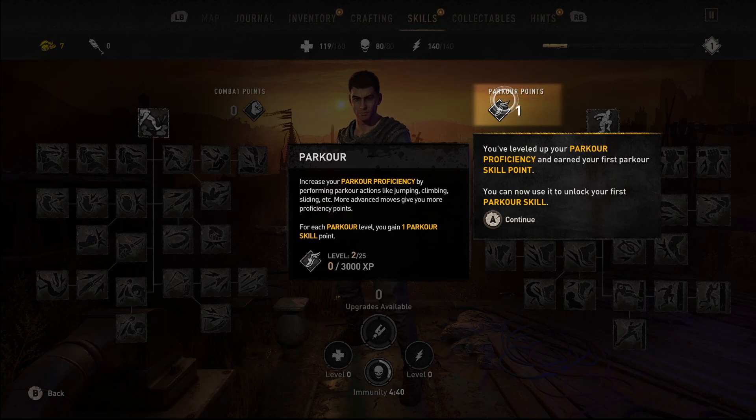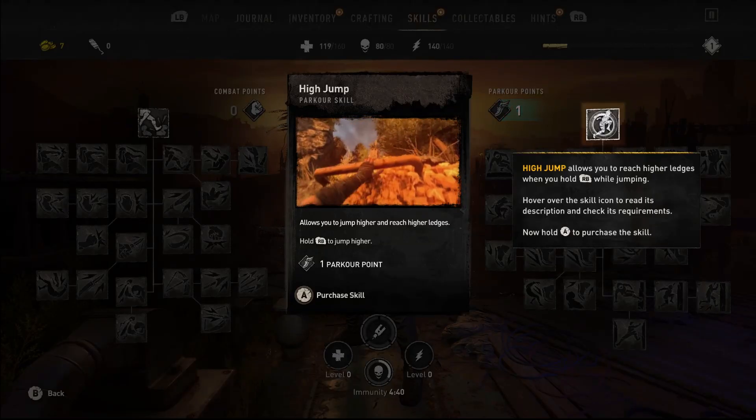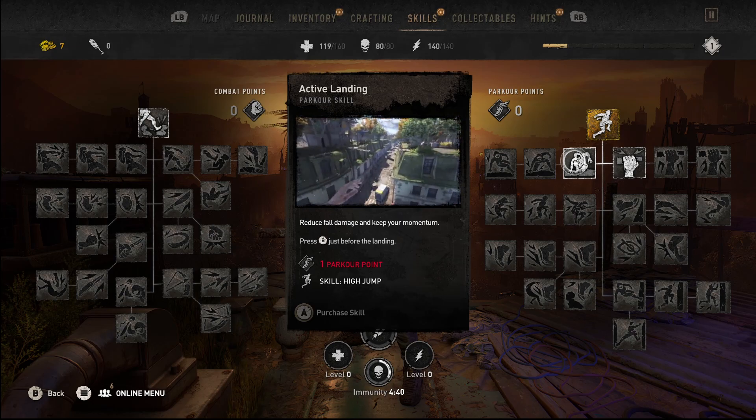So you level up your parkour points — it's self-explanatory — doing a little bit of parkour! After you unlock the high jump, this is then split into two sections: one being the self-character, aka Aiden-based, and the other being environmental.